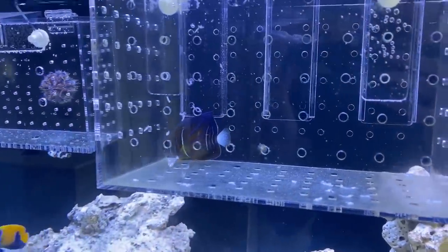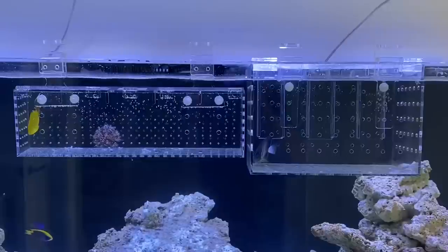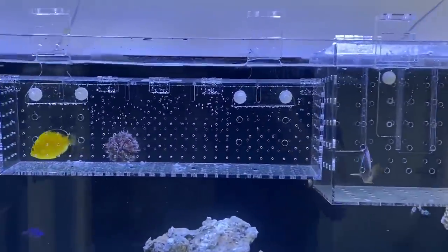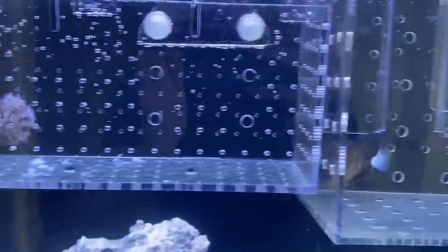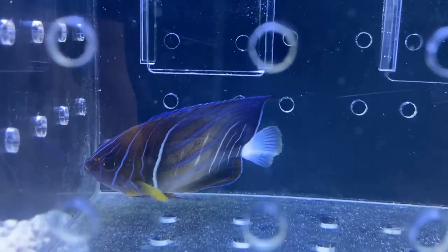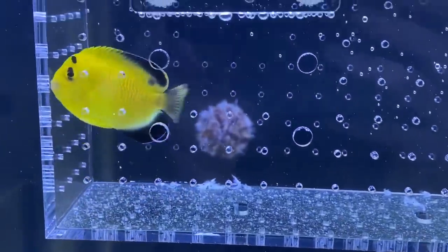The new fish will be in the acclimation boxes for a week, then as usual I'll open the gates at midnight when it's pitch black — I won't remove them, I'll just open the gates and the fish can swim out when they want. Generally when this happens the other fish don't even notice them. One thing I wanted to point out is the massive difference in personality between a tank-bred fish and a wild-caught fish. The tank-bred Gold Flake just swims up and down, never looks frightened — this is all it's ever known. The Annularis, being wild-caught, spends most of its time in the corner. There is clearly a benefit to buying tank-bred fish: they are completely settled into captivity.